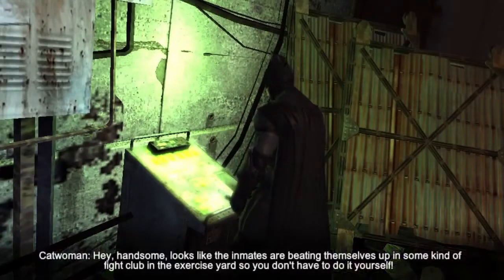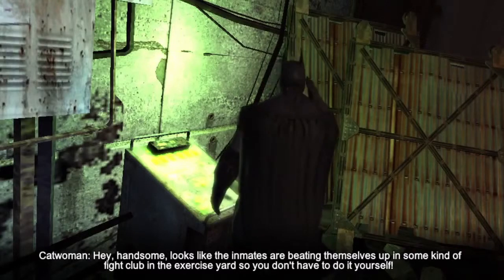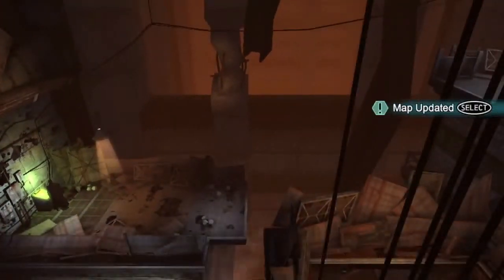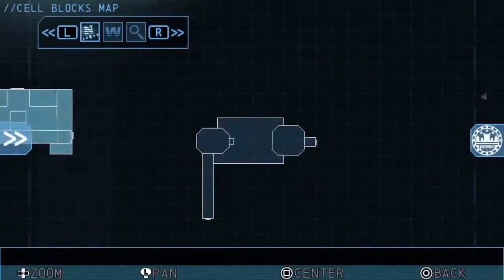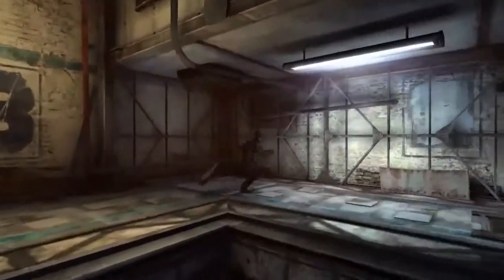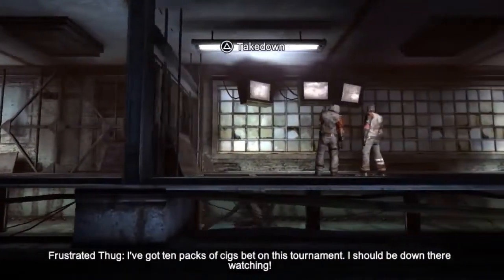Hey handsome, looks like the inmates are beating themselves up in some kind of fight club in the exercise yard, so you don't have to do it yourself. You should check it out, maybe Penguin's there spectating. Some communications you receive will come with a map hint. If you press the select button when prompted, the map will auto-pilot to the hint marker. You don't always have to go in guns blazing — sometimes it's just better to sneak by enemies unseen. It's up to you.